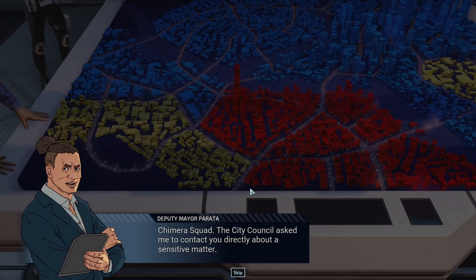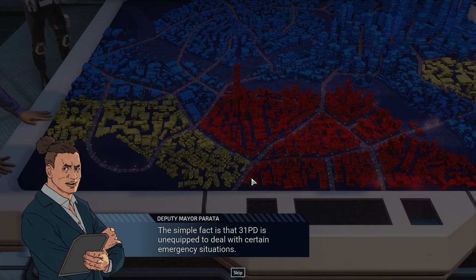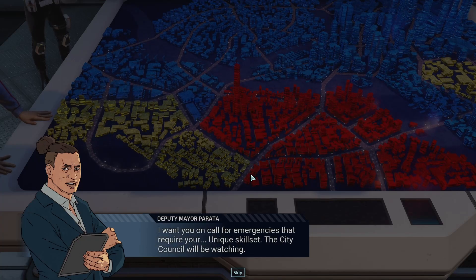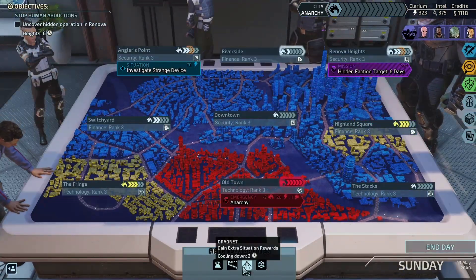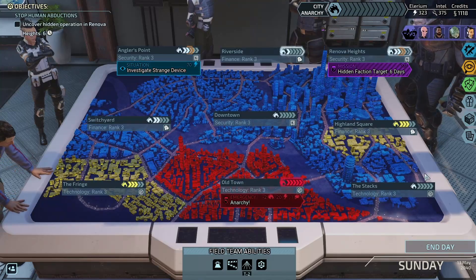Emergency — the city council asked me to contact you directly about a sensitive matter. The simple fact is that 31 PD is unequipped to deal with certain emergency situations. We've hired mercenaries in the past but results have been adequate at best. Mayor Nightingale assured us you were here to protect City 31 from harm — so prove it. The city council will be watching. We'll do that mission to reduce things — we'll miss out on dragnet but we don't need the illyrium.